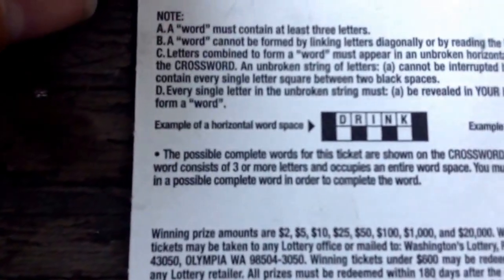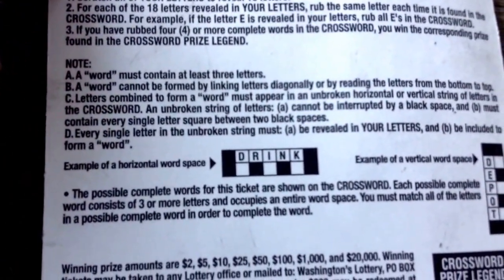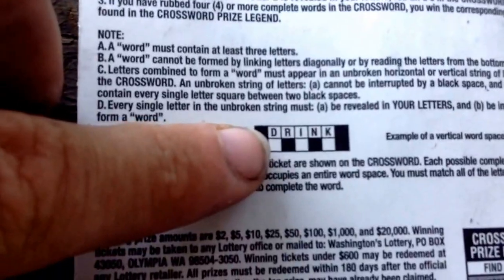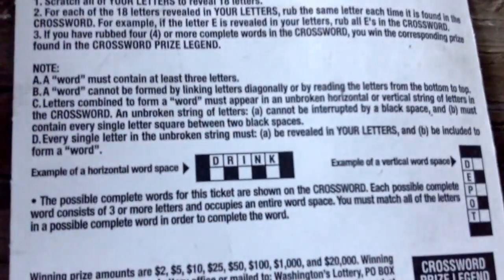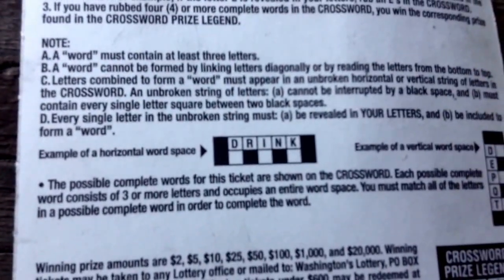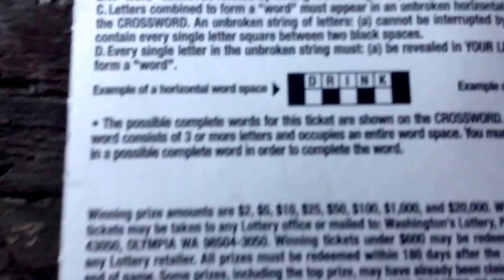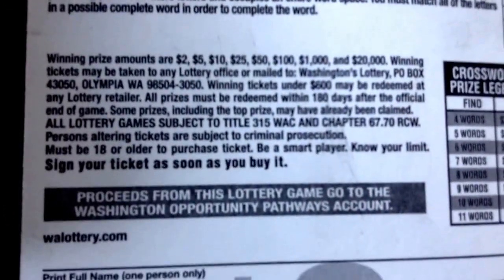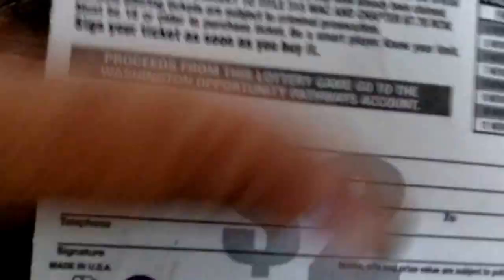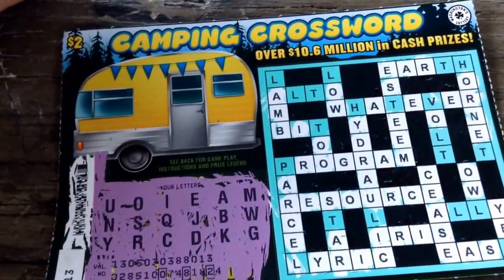A word must contain at least three letters. Words cannot be formed by linking letters diagonally — no tricky stuff — it has to be horizontal or vertical. You can't combine words, no broken words — unbroken string. So that's it. This is a loser. But I'm sure they had a lot of fun playing around with it. Camping Crossword.